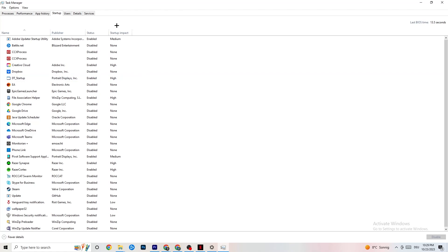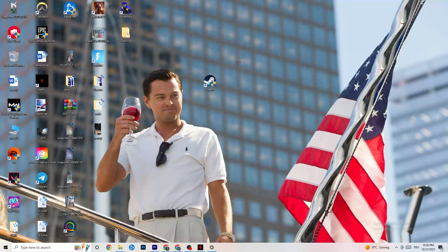Next, click on the Startup tab in the top-left corner of Task Manager. Disable every single process and app set to auto-start that you're not using — anything running in the background you don't need. For example, if you don't want Razer Synapse running, right-click it and click Disable. Do this with every program you don't want running in the background, then close Task Manager.